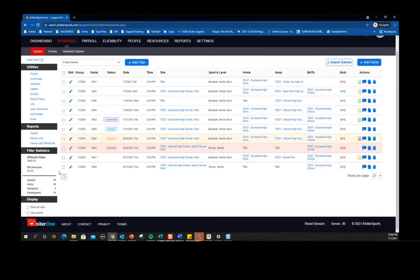Another option we've added is the filter statistic, which gives you a better idea of the games and details you filtered for. Right here with future games, it's telling me the total amount of official fees is $660, there's a total of 10 games, 14 slots or positions that need to be assigned, how many are assigned and how many are unassigned. This gives you a quick summary of what you filtered for so you can quickly check if the numbers are correct without having to go one by one and count everything up.